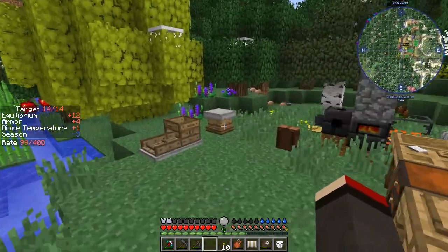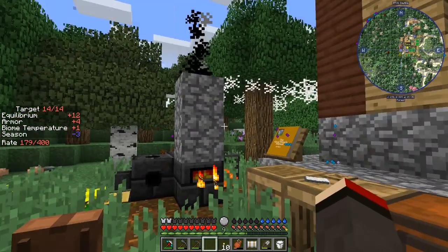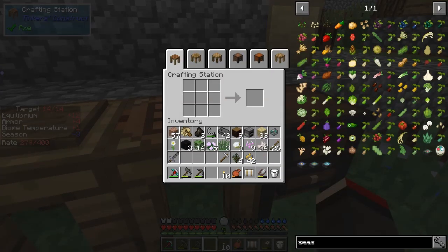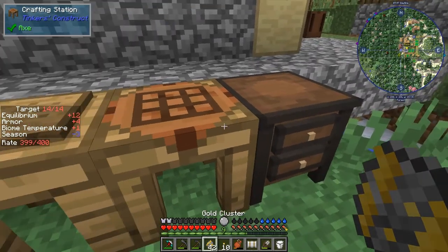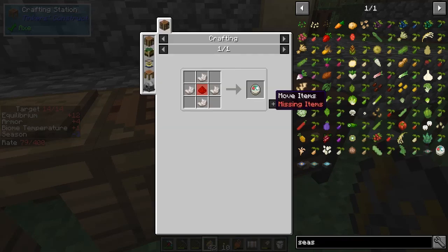Oh, silly me - I know exactly what I did. I put all the redstone on the pickaxe! That was smart. Anyway, let's make the upgrade for this thing. I need gold and I need to get another hammer. I want to make this season clock - that's one good use. Let's go and make the magnetic craft hammer.